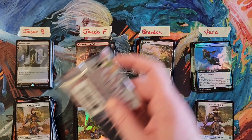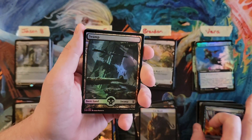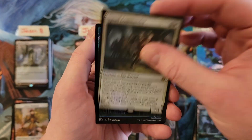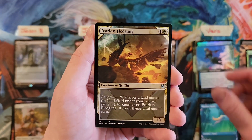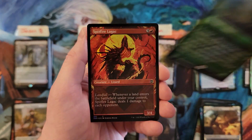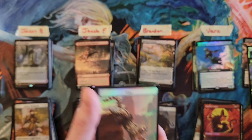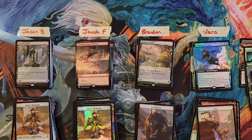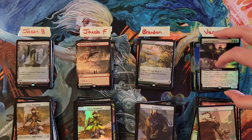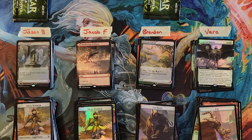F's in the chat for Jacob. All right, Vera — last pack. You're at a 23 right now, and you're going to start with a Soul Shatter for a three. Squad Commander — so you're at a seven. Skew to Swarm — you're at a 10. The Gak. And we've got a Mythic: Angel of Destiny Extended Art Foil. That was a 15, which puts you at a 38. Final standings: Jason in the high at 41. Jacob had a 33. Brandon was in the low at 30. And then Vera at a 38.